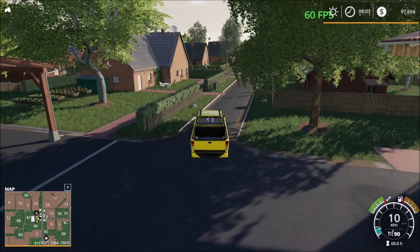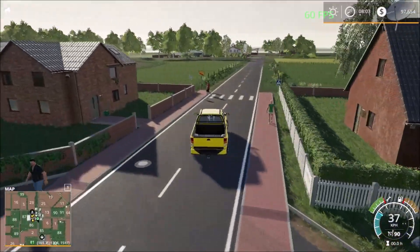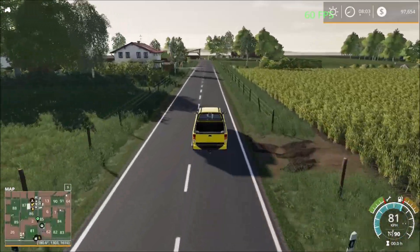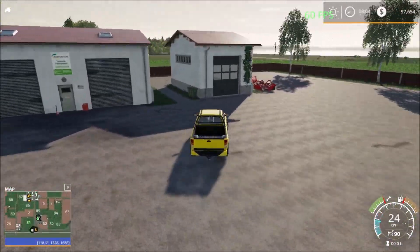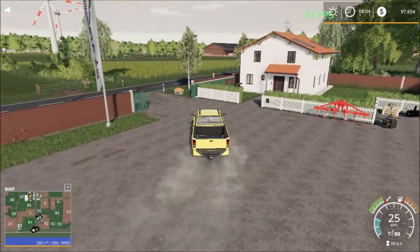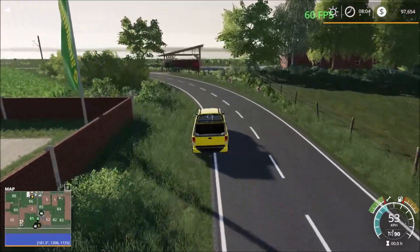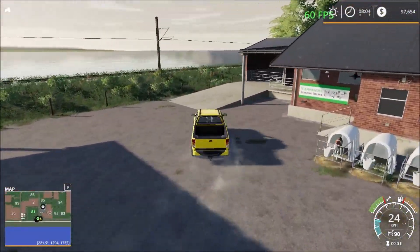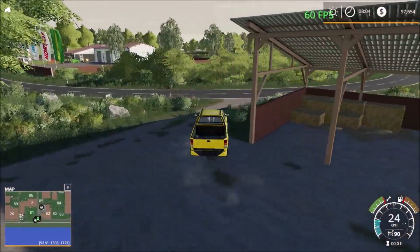So we're gonna head south to visit the first sell point. We have the vehicle shop down here as well. So here we have the vehicle shop with some equipment ready for us. Then down the road we have the first sell point which is the livestock market and the barn. So yeah, that's the first two sell points.